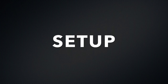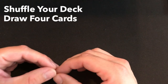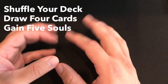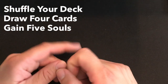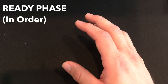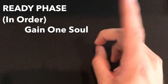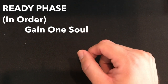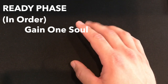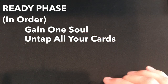Now, game setup. At the beginning of the game each player will shuffle their deck and draw four cards. They will also get five souls. Souls are how you win the game, and yes, you start a quarter of the way there because you only need to get to twenty to win. Then we go into the regular turns of the game. At the beginning of your turn is your ready phase. In this order: you will gain one soul, because you start with five and gain one every turn, so the game can only last about fifteen turns before somebody hits twenty.